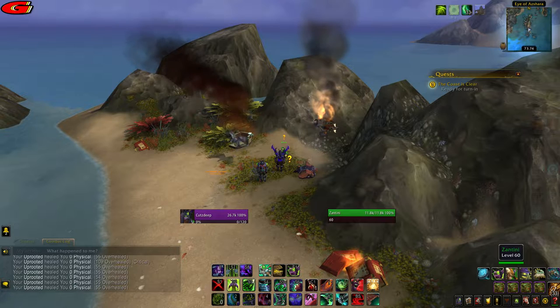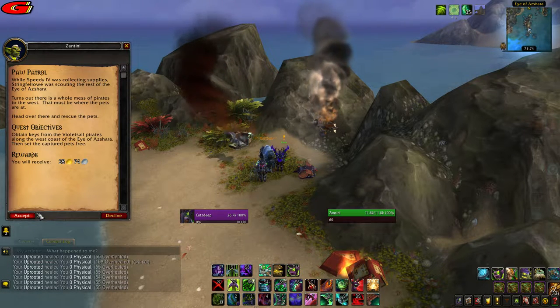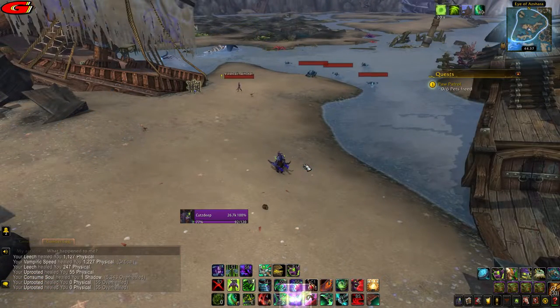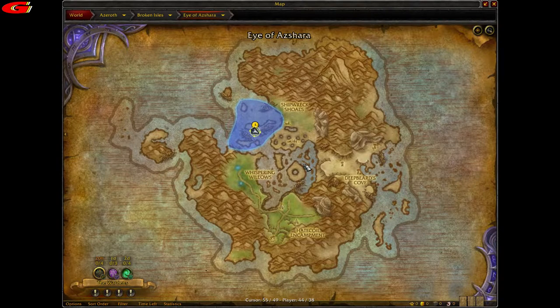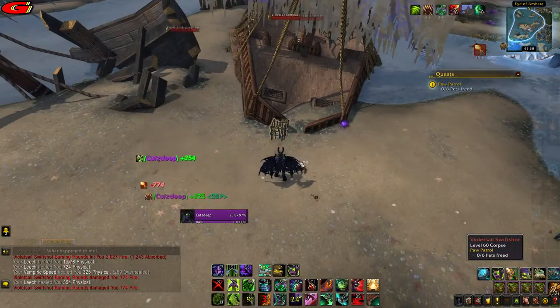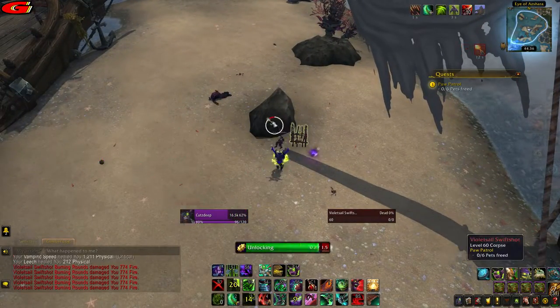Once done, head back to Zantini, hand in the quest, and pick up the quest Paw Patrol. You now need to fly to a different part of the Eye of Azara at map coordinates 44, 38. Once there, kill the enemies on the island to pick up the pet cage keys and use these keys on the locked cages to free the pets.